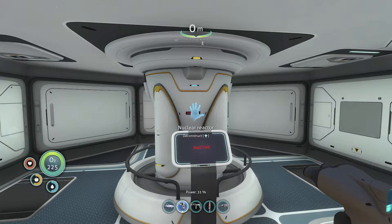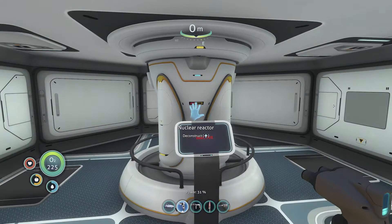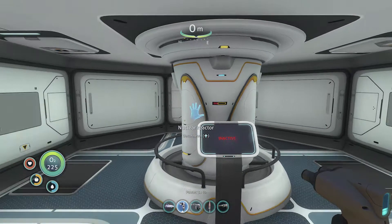Hey everyone, I'm in Subnautica. Here's a quick tutorial on the nuclear reactor. So when you find the blueprints for it, you can build it in your base and it gives a serious amount of power when you add some nuclear power rods to it, which is what we're going to do in a minute. I'm just going to talk about how you build it, what you need for it, and then I'll show you it in action.